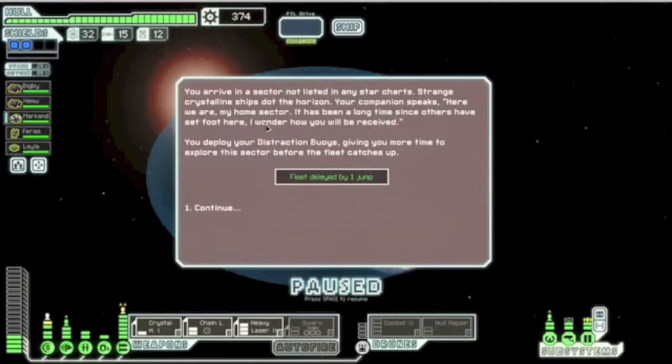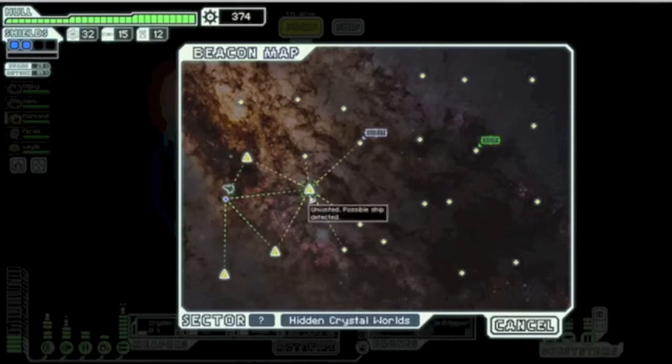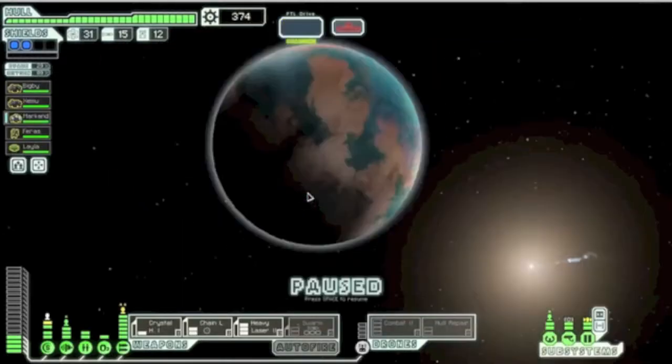You arrive in a sector not listed in any star chart. Strange crystalline ships dot the horizon. Your companion speaks: here we are, my home sector. It has been a long time since others have set foot here — I wonder how you will be received. You deploy your distraction buoys, giving you more time to explore the sector before the fleet catches up. We have the fleet delayed by one jump. We've added a quest marker to our map.